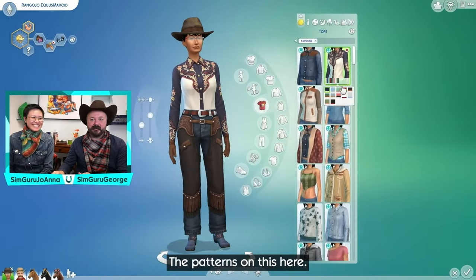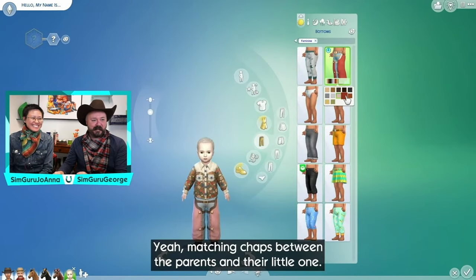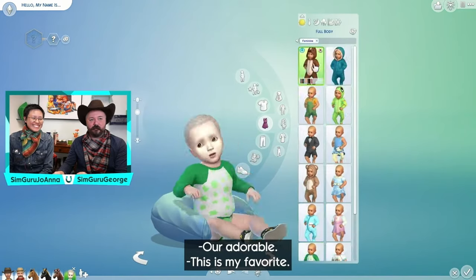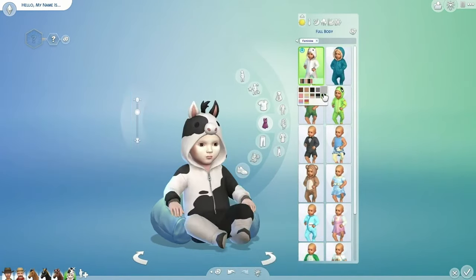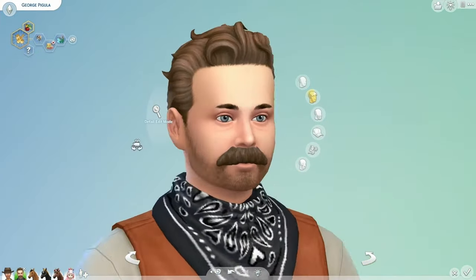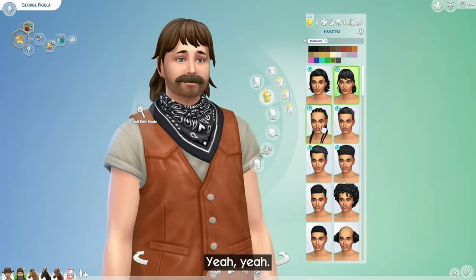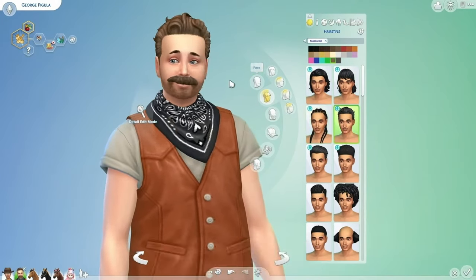The clothing can have your Sim gussied up or grunged down, including options for all ages, and the cutest little horsey onesie for infants. To further complement your Sim's western look, there are a handful of new, less formal facial hair options, as well as some new hairstyles, three of which are inspired by Native American culture and will come with the base game update. Shocking, I know.